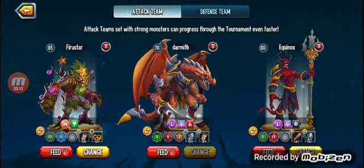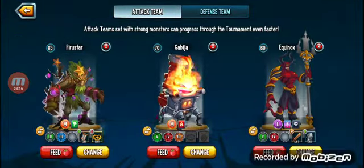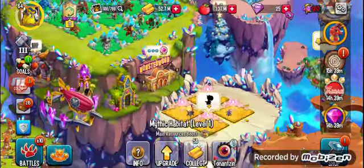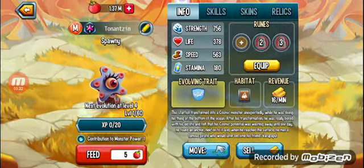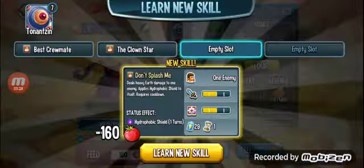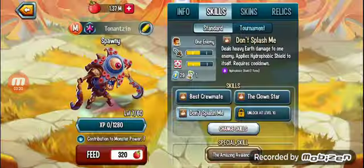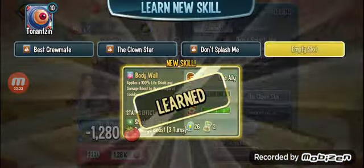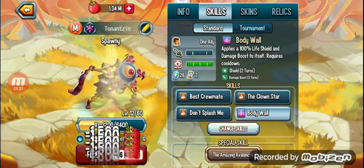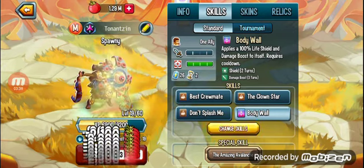Sorry Darmuth, but you're going in defense now. We have got a new fighter element in our team. I don't know exactly what level we're going to get this one up to, but we're going to get it somewhere. Our team is going to be very, very broken with three mythic monsters.